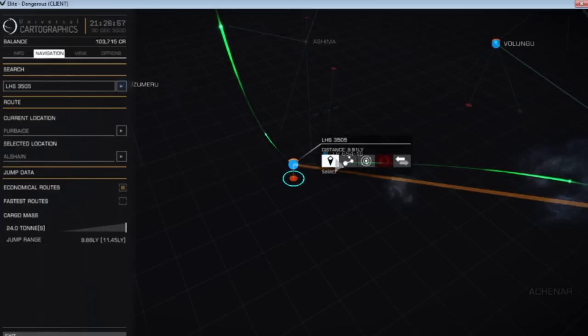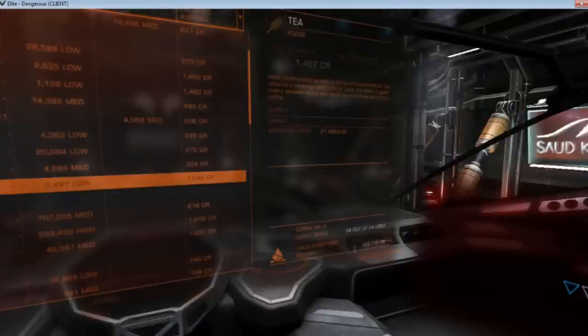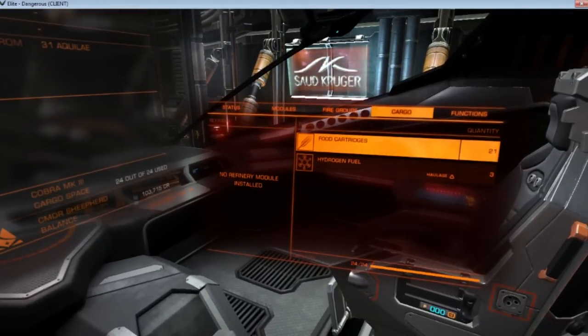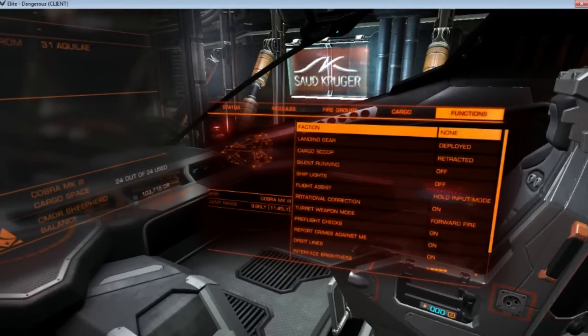So we want to make sure that since we filled our cargo hold, we can make that jump. Down here we have cargo mass. Our jump range empty is 11.45 — in the Cobra Mark III you've got a pretty good jump range. Our jump range currently is 9.8. Well, 9.8 is more than 9.1, so we're going to make our jump. Pretty simple.